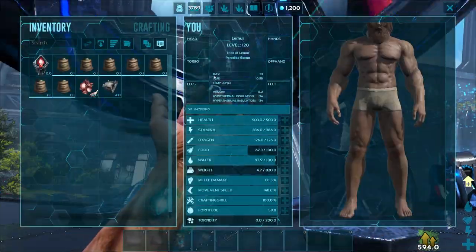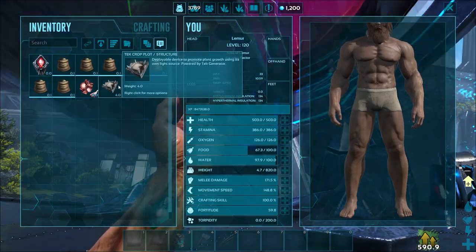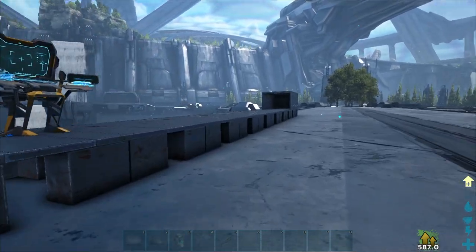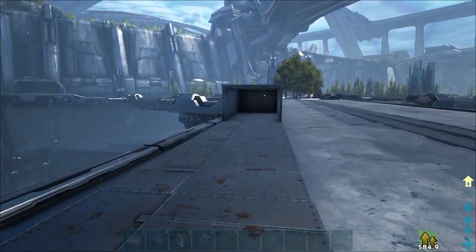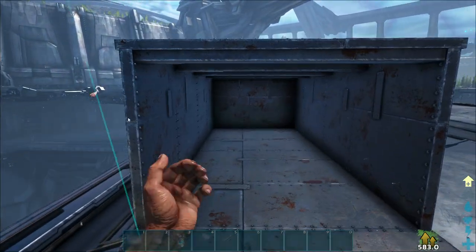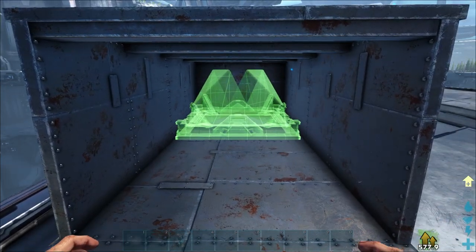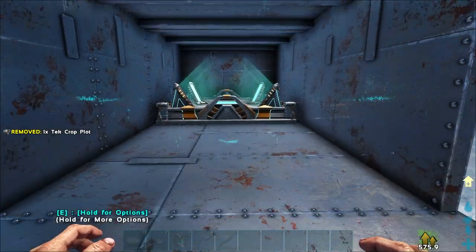Basically, what it does is it gives you the ability to grow whatever you want inside of it, and it gives its own light source and all kinds of fun things. What I've done is placed it and made a small box here at the end for us to stick this inside of, so we have the opportunity to really see how it works.